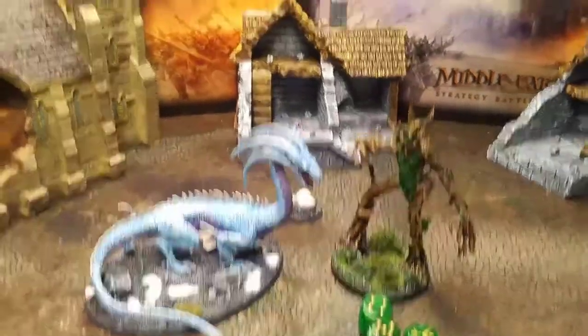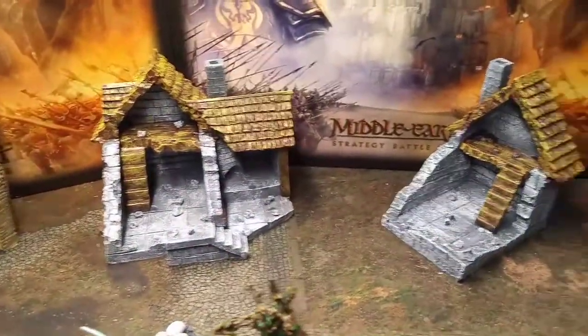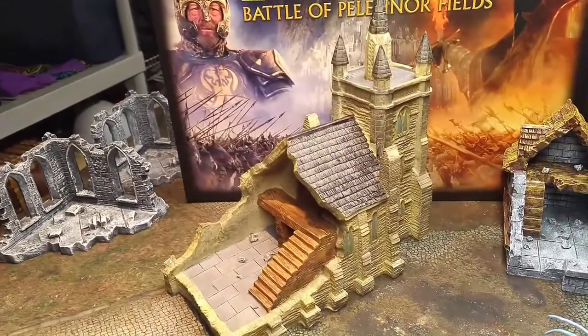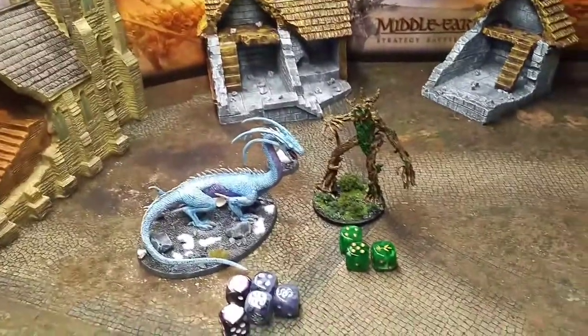Kudos go first to Urban Mats for these incredible terrain pieces. We've got fantastic mats and some really nice looking ruins — medieval ruined townhomes and a ruined chapel set. There's the models, the dice, and a bit of terrain to have some fun with.